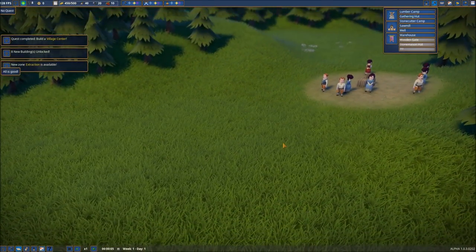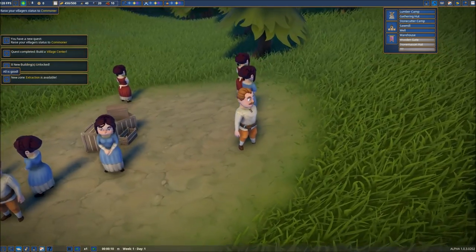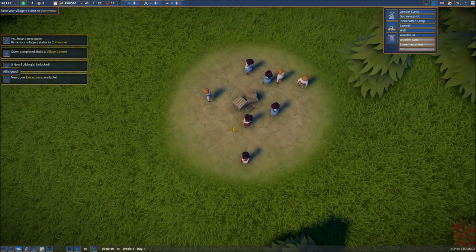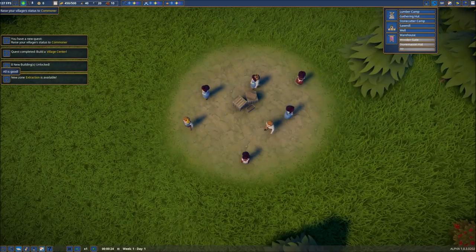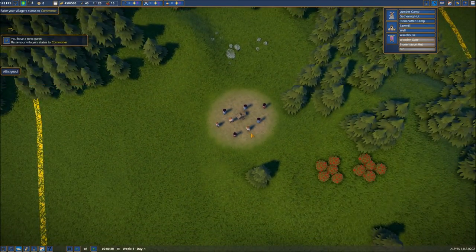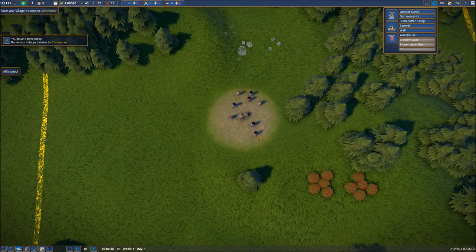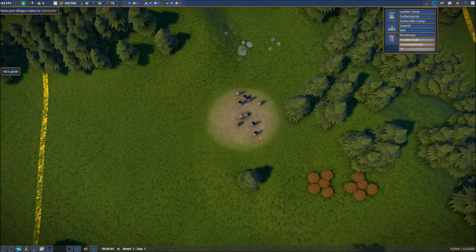Let's go ahead and start with our village center. This is what we use to get our starting villagers. I'm going to put it down fairly close to the center. Now we have some villagers to deal with, and you notice there is already a beaten-down area where the grass has been trodden down. This is a game mechanic I really enjoy — as your villagers move around they create their own paths. The more often they travel a particular path, the more well-defined it becomes.